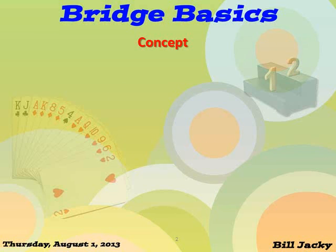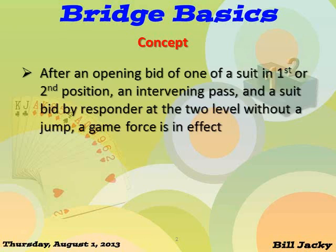Here is the basic concept of 2 over 1. After an opening bid of one of a suit in first or second position, an intervening pass, and a suit bid by responder at the 2 level without a jump, a game force is in effect.